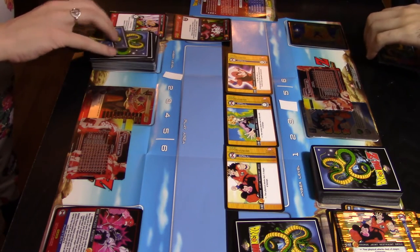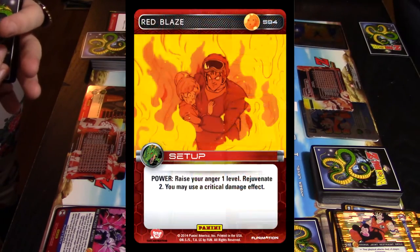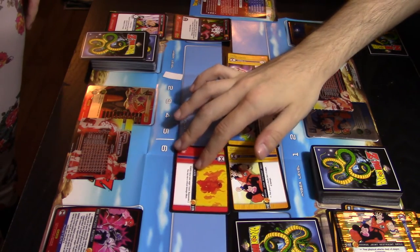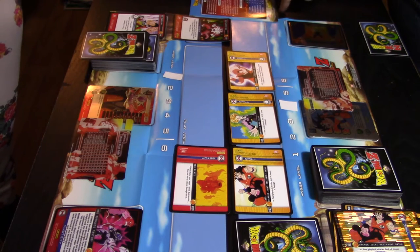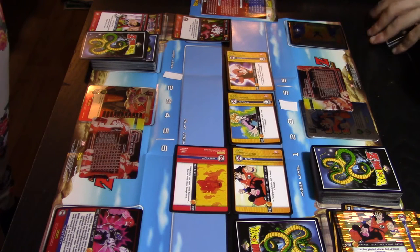Now it's Lex's active turn. She finally has a setup to play: Red Blaze — its power raises your anger level by one, rejuvenates two cards, and lets you use a critical damage effect. She places it on the field to activate later as an attack during the combat step. Then she goes to her power-up step: two plus one for her mastery equals three. With fewer than three cards in hand it's a good idea to pass, so she does — taking one card to the bottom of her deck.